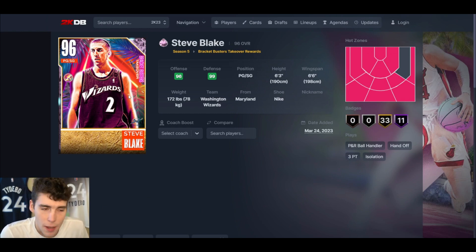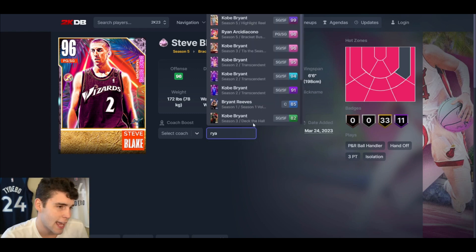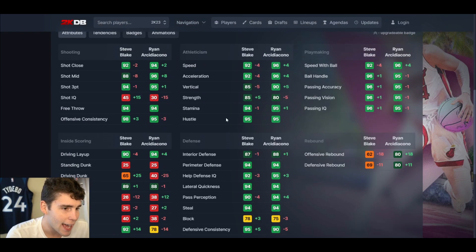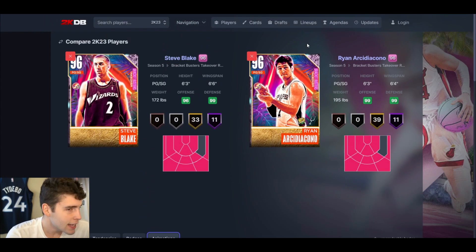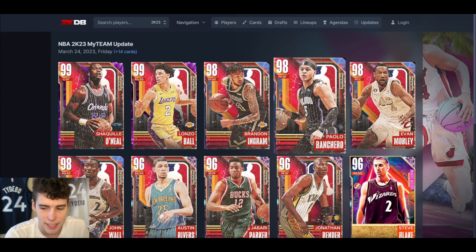The John Stockton base on quick, pro size up — what are we really doing here? It is nearly April and I wish it was April 1st so I could say this was April Fools, but Steve Blake is not good. I'll be honest with you even though I love the bracket buster set — if a card's not good, I'm gonna tell you. I'm still waiting for a good point guard out of this bracket busters event. Comparing him to Archidiacono, who we got a couple days ago, Archidiacono is the better option.